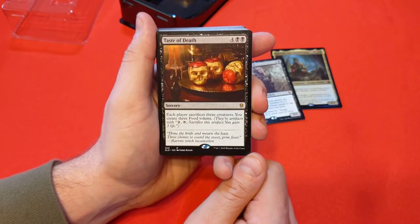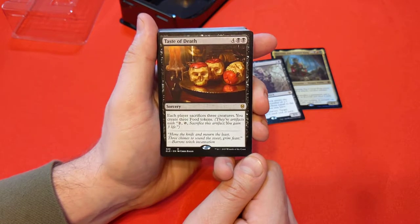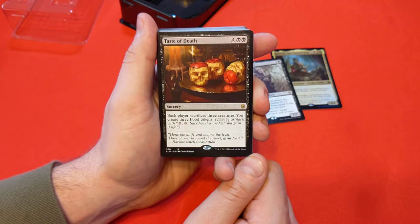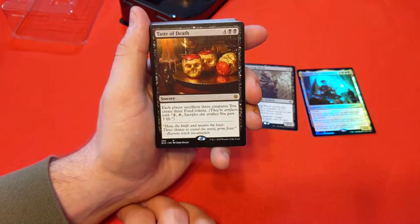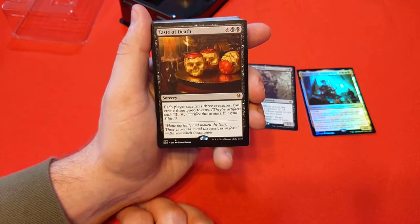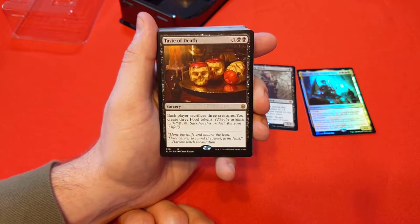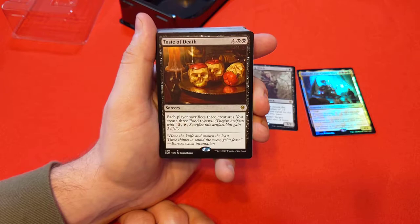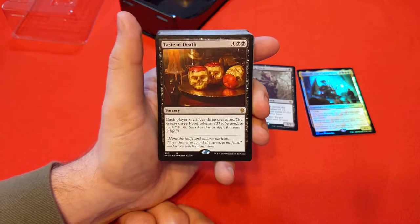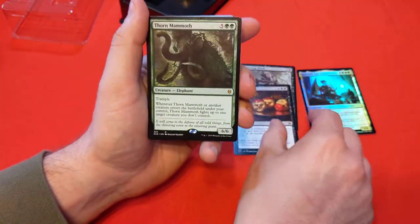Taste of Death — each player sacrifices 3 creatures, and you create 3 food tokens. That's pretty good; you're going to get some crazy value out of this with Korvold. The sacrifice mechanic is what makes it work. This is like a larger Barter in Blood or Innocent Blood where you can nuke the entire field — almost like a board wipe if your opponents don't have a lot of creatures.